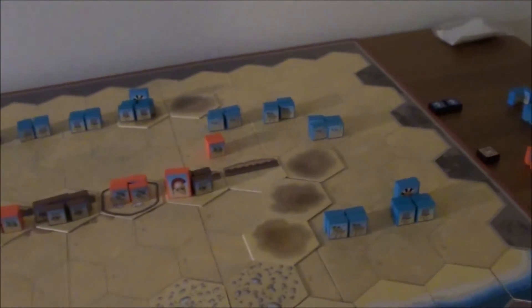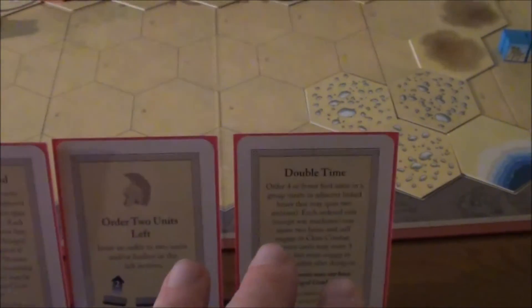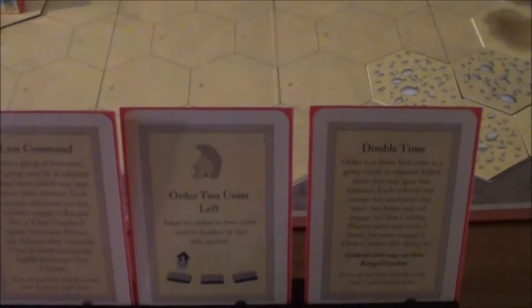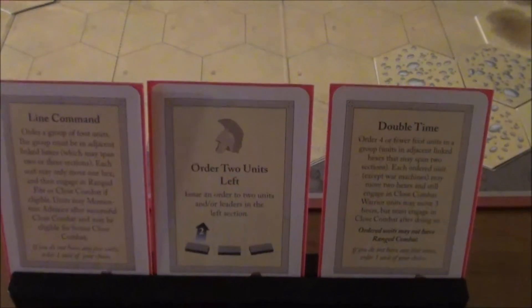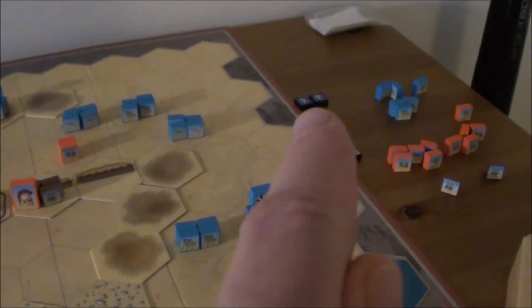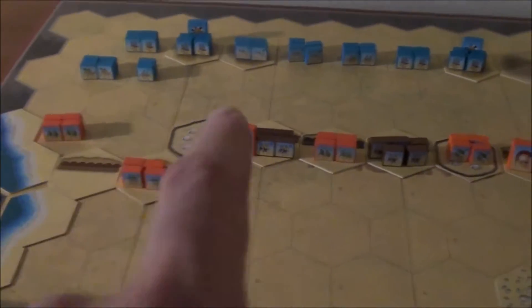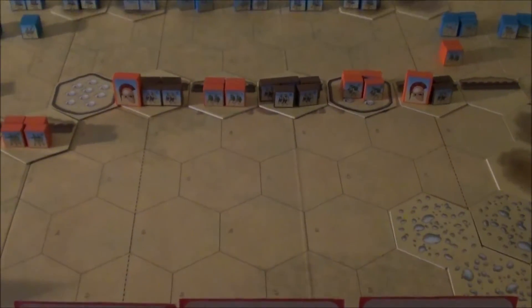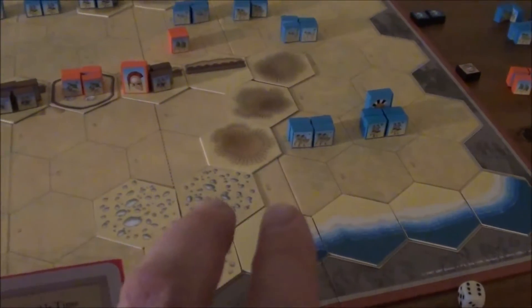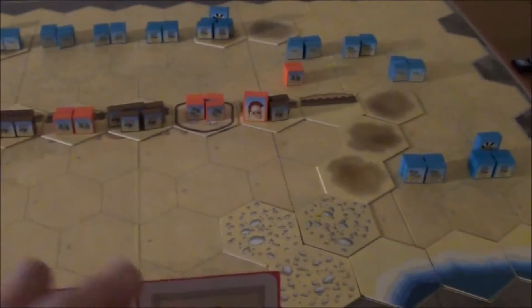I'm thinking of activating two units there to make sure we kill that guy off. When we've done that, we can next turn do the Double Time and actually attack the main line, then follow it up with a Line Command. I think that's a good long-term plan - do the last preparations before the main assault. We already have three banners and need just three more. Another option would be to play this card and start marching these two units towards the back of the Spartans.